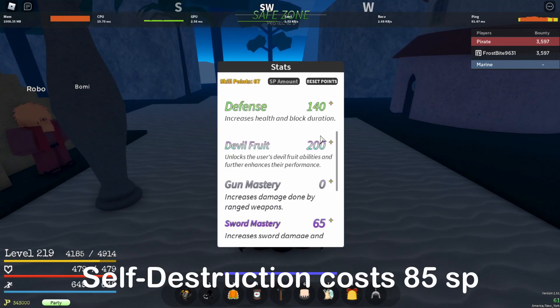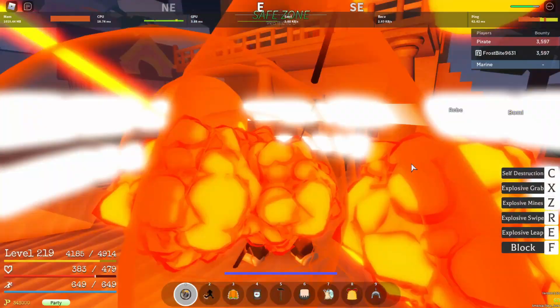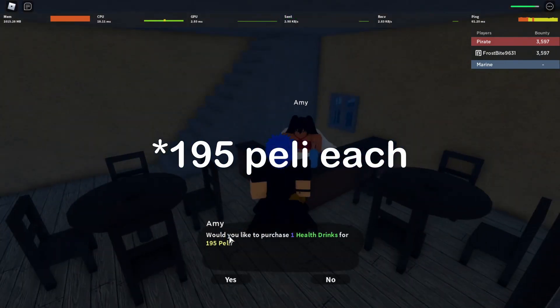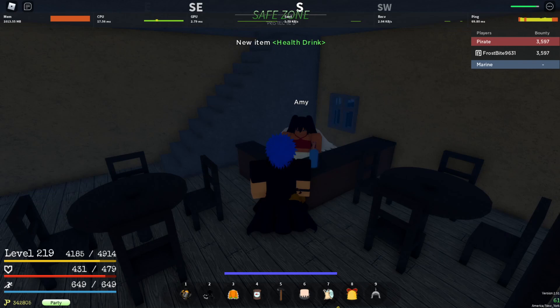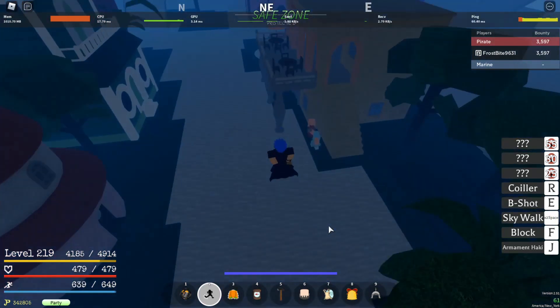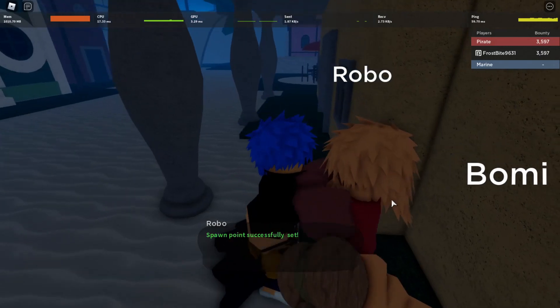First you'll need your final move, self-destruction, and health potions, which are 175 peli each. You'll also need Jepo and Slash or a water bubble. I recommend you set your spawn and ship farm at Skypedia, because if you run out of potions you can always buy more very quickly.